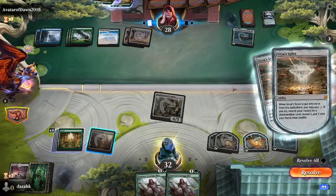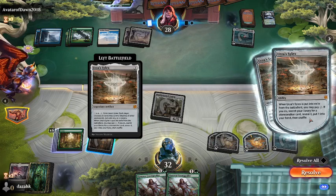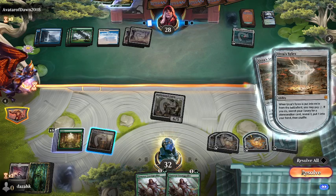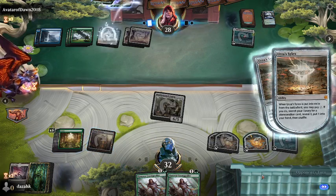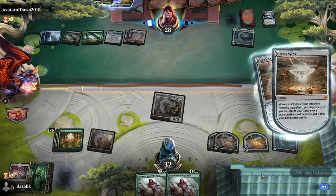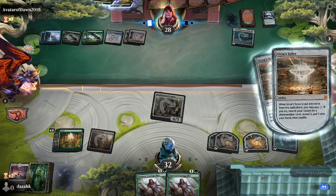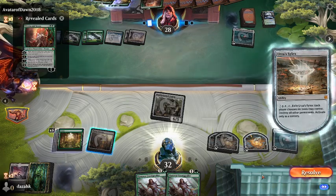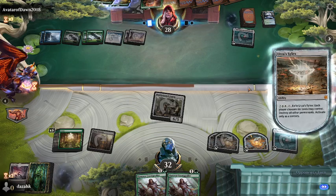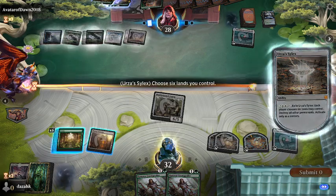I can pay two to search for a Planeswalker card, reveal it, and put it into my hand — that's the hidden ability on this thing. I do not have any Planeswalkers. So I guess now I have to put at least one Planeswalker in every deck. Let's run into the Urza's Silex deck again. You can only do it once, I think — you can't just spam Planeswalkers. Renata's seven. Figures — he is winning on cards by quite some degree.